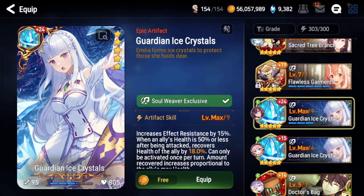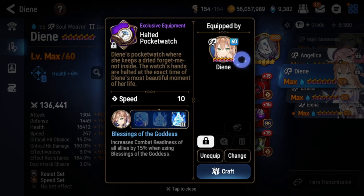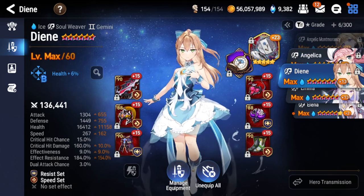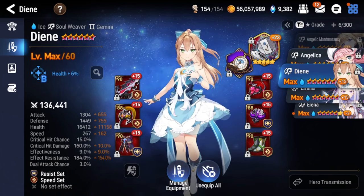You can also run Guardian Ice Crystals on her — mostly for PvP — because people are going to focus Dien since she is so strong, so you get a ton of healing value from it. Or you can run Soul Constellation if you want to use her into more aggressive comps. You can cut with your S2 ready and CR push your team, which makes her super valuable. That 15% CR push from the exclusive equipment can make or break the game — if you have her at 280 speed and cut a Zahawk at 270 or 260 speed, you can push up your team and just one-shot them.